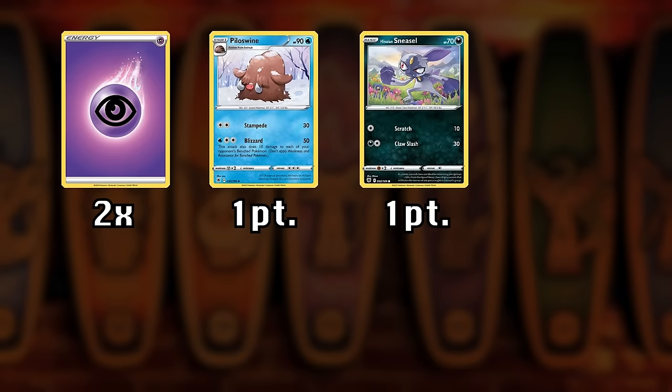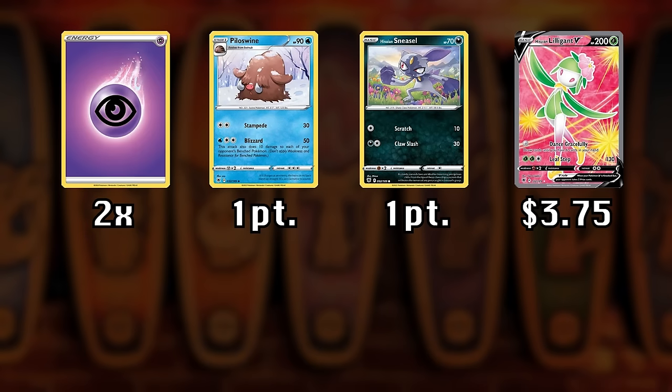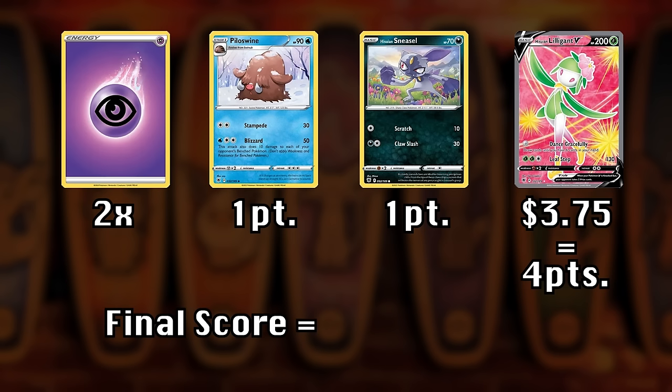If the energy in your pack matches the type advantage, your entire pack gets a two-times multiplier and you get an additional point for each mon of that type. There are also three randomly chosen common chase cards worth one additional point each. So if your energy matches, you pull two chase cards, and your rare is worth $3.75 — rounded up to four, plus two for chase cards, times two for energy — your final score is 12.